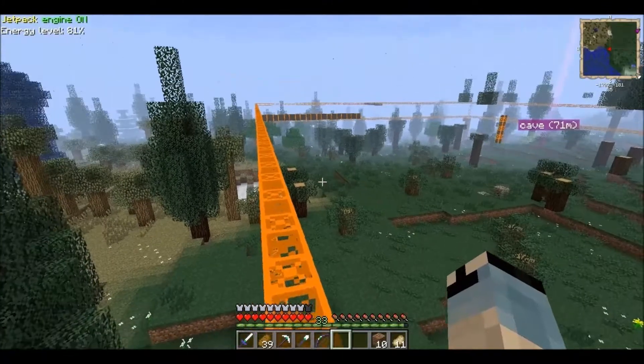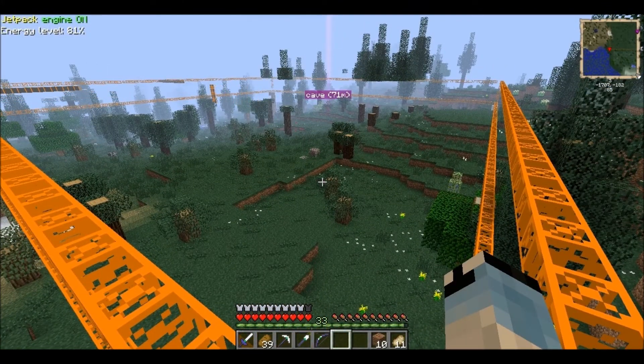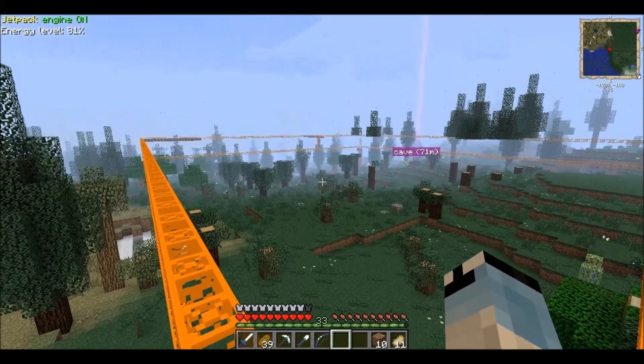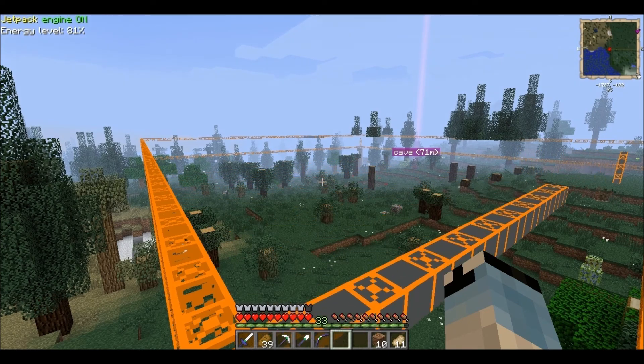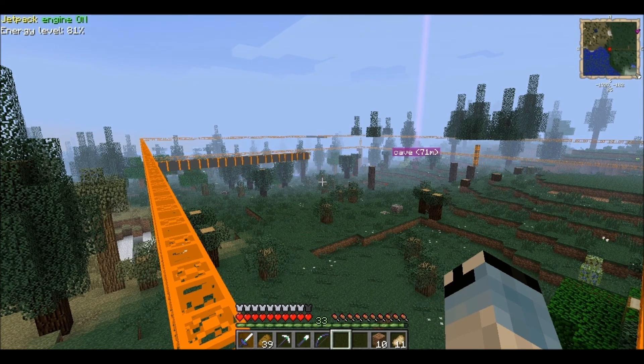I'm gonna cut it here, let this quarry work, and then we come back in the next episode. We should have plenty of materials to work with. I'm very interested in making some solar panels so we can get off the lava source in the nether — that would be awesome. But I think I'm gonna try to automate bauxite production just to speed things up, because standing there feeding machines is pretty damn boring. I'll see you guys later — check me out at shadecrest.com. Peace out!